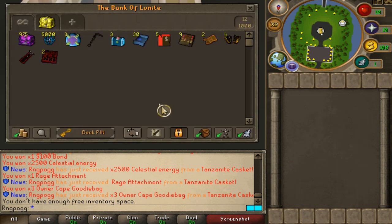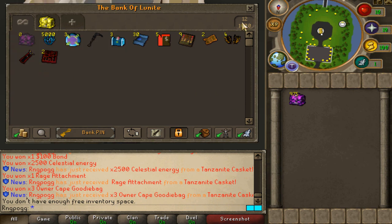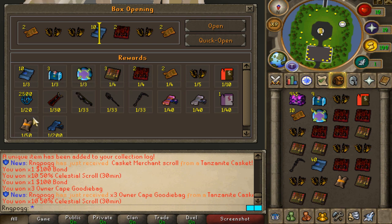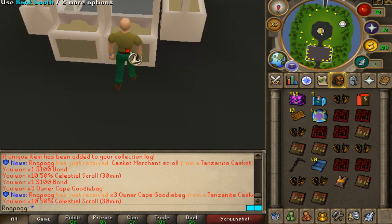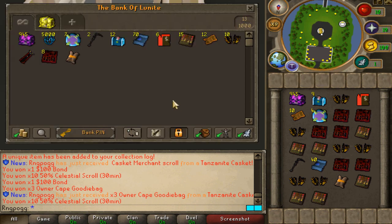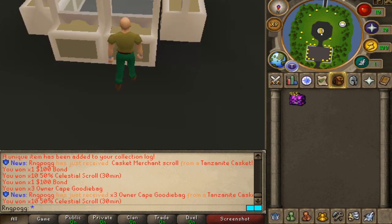Smash the like button for that. Also, we're going to do a second tab for the Hydrix one, so on the next video we can actually compare all the loot — I'm not going to empty anything. Let's keep opening. Oh shit, here we go — that's the second rarest thing we can actually pull right there, and I've pulled the Casket Merchant Scroll, coming in on casket number 50, exactly on the RNG we needed. Absolute perfect.